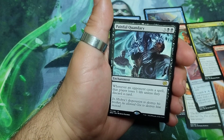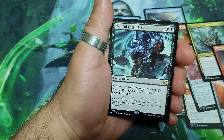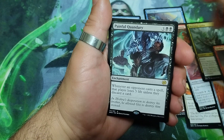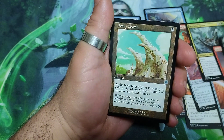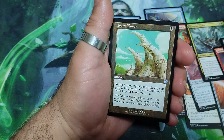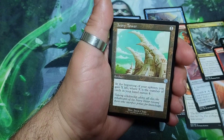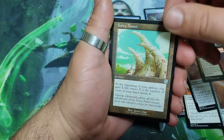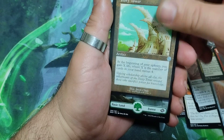Painful Quadari, five drops. Whenever an opponent casts a spell, that player loses five life unless they discard a card. Interesting card this one. We have an Ivory Tower! One drop. At the beginning of your upkeep, you gain X life where X is the number of cards in your hand minus four. Crazy.